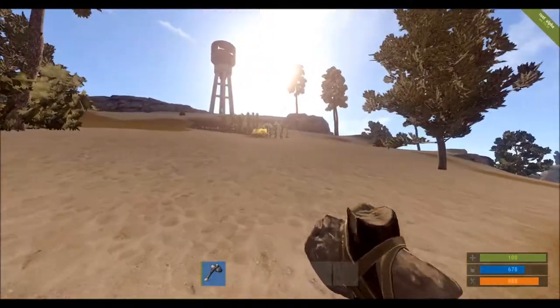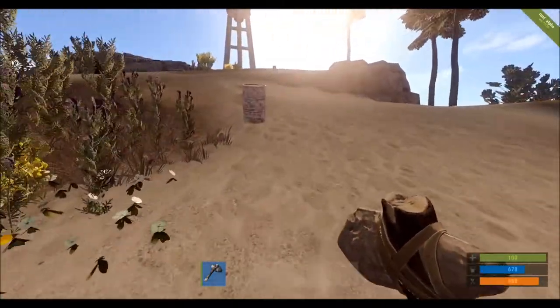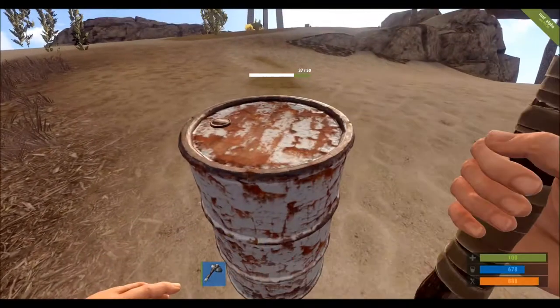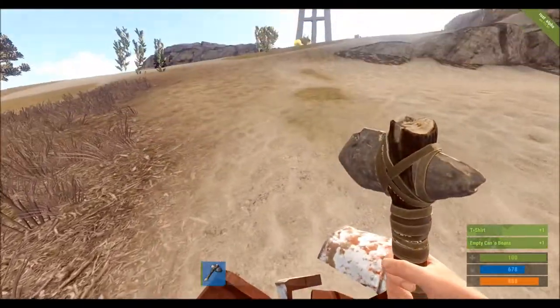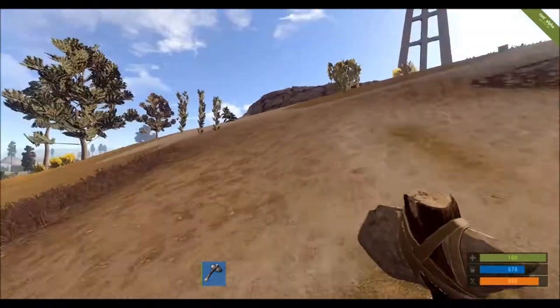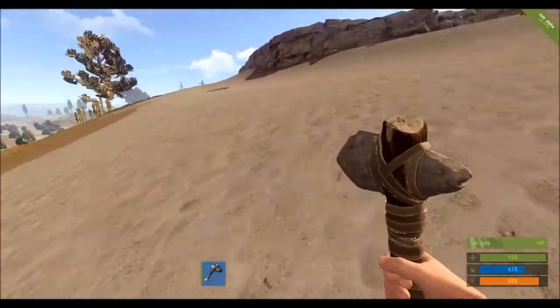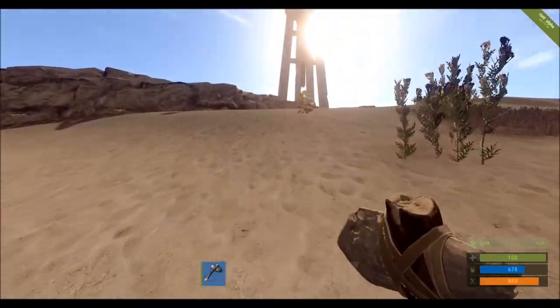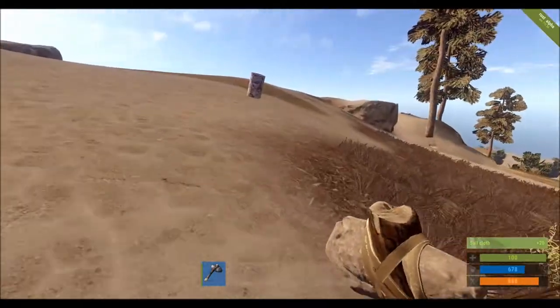So how do we get these houses? Well, you do NOT start building them straight away. The first thing you need to do is locate a landmark. The easiest way to do this is to get up somewhere high and either look for the water tower that you can see directly in front of me, or power pylons which run between all of the towns.